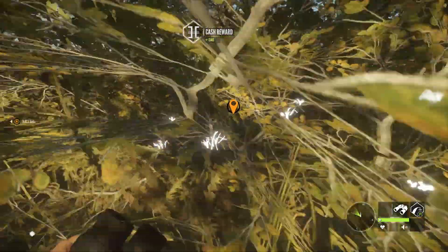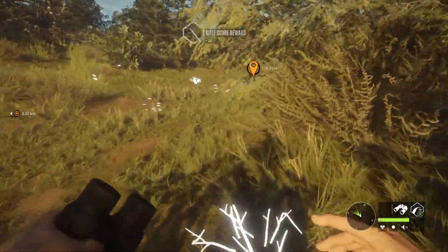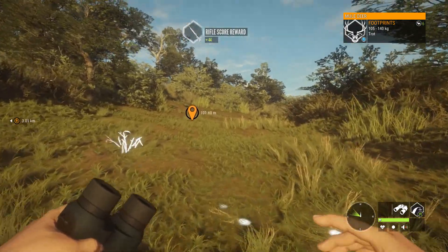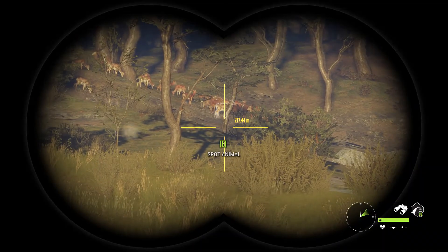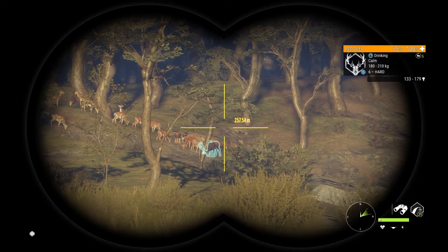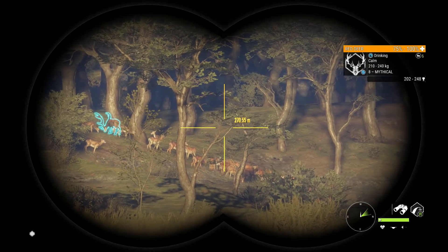I just set it to red deer drink time and I haven't fully discovered my parque map, so I'm just going to be looking around to see if there is a level 9 or a rare or something like that. I had a feeling that was a 9. So we've got a troll level 9 out here, right there, and we've got an 8 with the same rack over there.